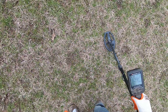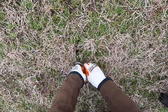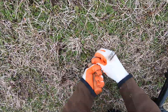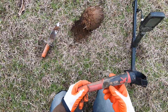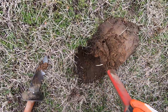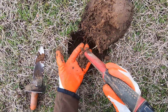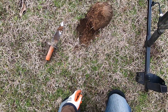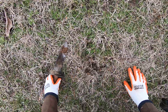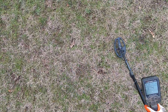Something big there — I'll still dig this one out. I don't think my pin pointer will hit this target, it's just a little bit too deep. There we go. Some red clay here. It's a pole cap — it's a ring pole. Yeah, bring it! If you're finding ring poles, there could be some silver coins nearby.